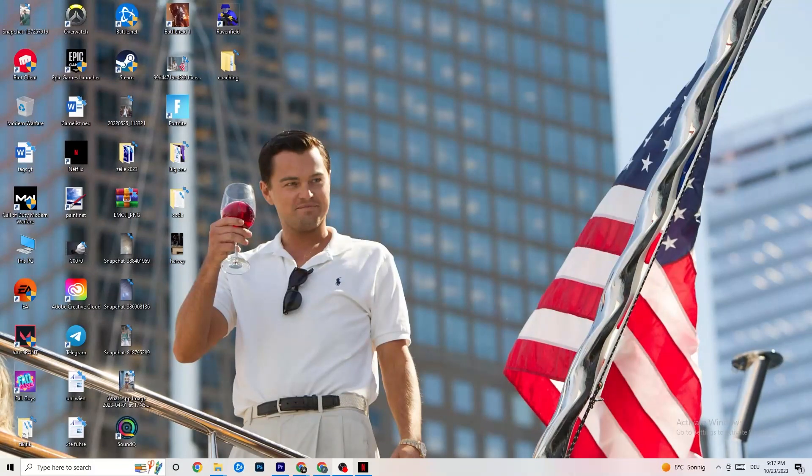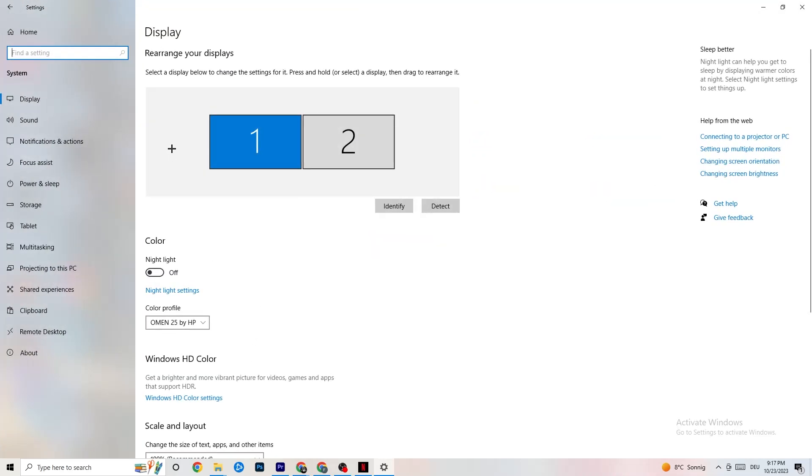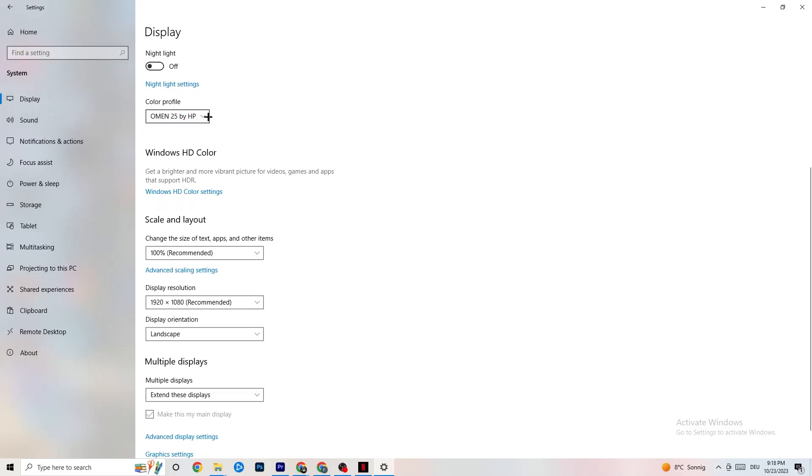The first thing I want you to do if your game freezes, has FPS drops, or stutters: navigate to the bottom left corner of your screen, click the Windows symbol, hit Settings, then go to System. First, identify which monitor is your main one — click Identify if you have two monitors. Then go down to Scale and Layout and change the size of text, apps, and other items to 100% as recommended. Afterwards go to Display Resolution and match it to your in-game resolution, for example 1920 by 1080.